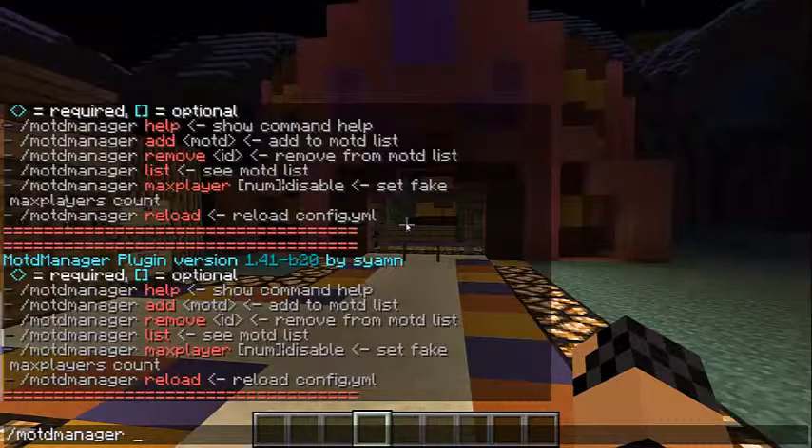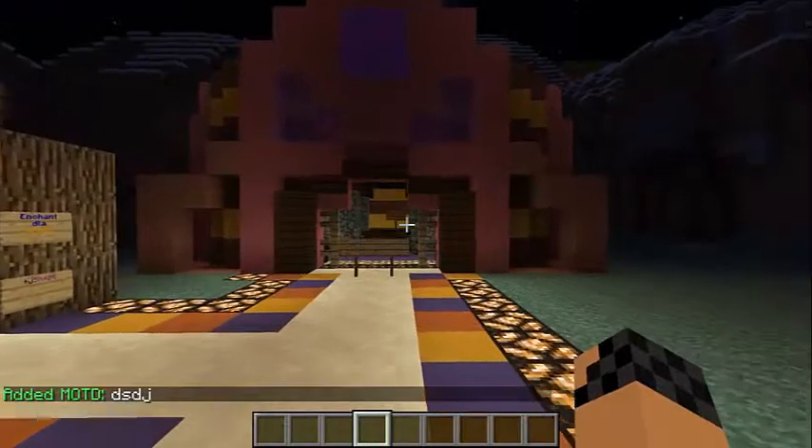O co chodzi z addy? Jeśli chcemy na przykład dodać jakieś motto, to piszemy addy i nazwę mottu — jak tam chcemy, nie? I w tym momencie dodano nam takie motto.